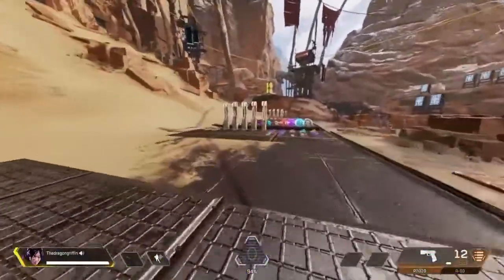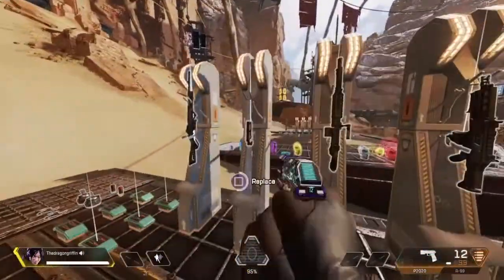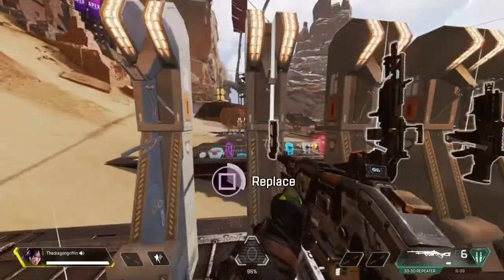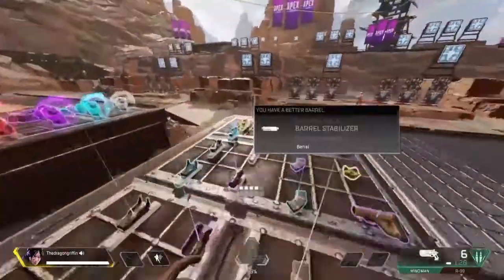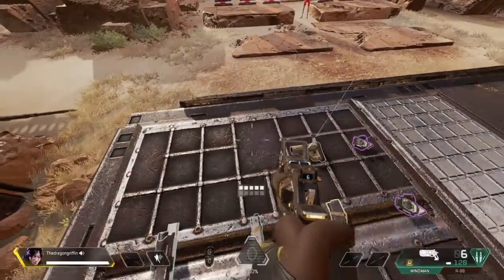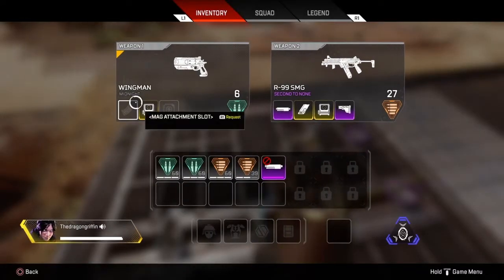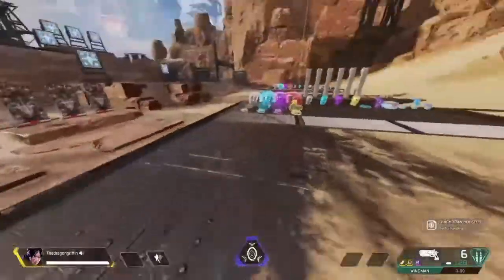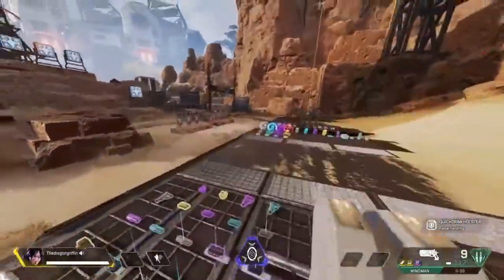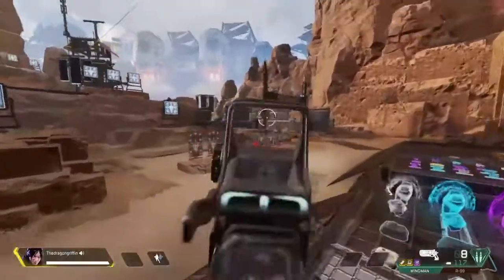I think the ultimate loadout is R-99 and — not that crap — this baby: the Wingman. This thing is pretty tough. So basically just roll with these, because this is pretty much the only guns you're going to be using the whole game.